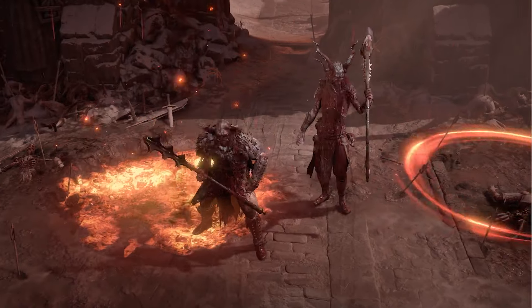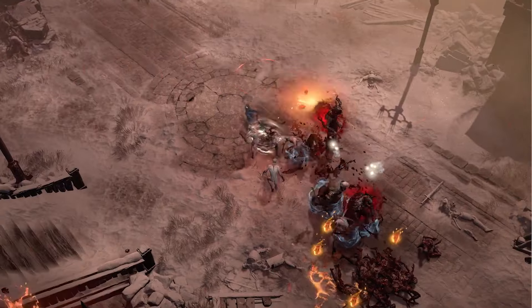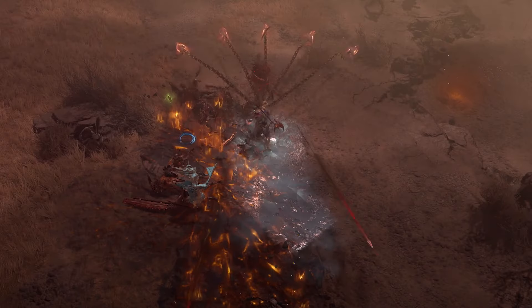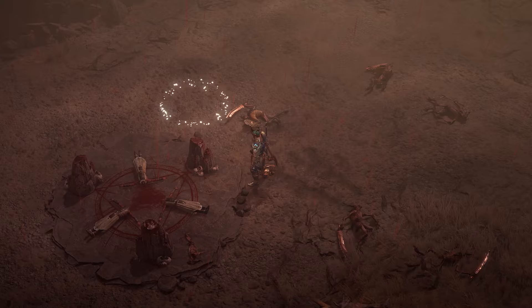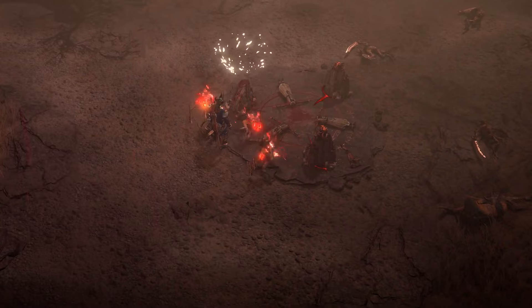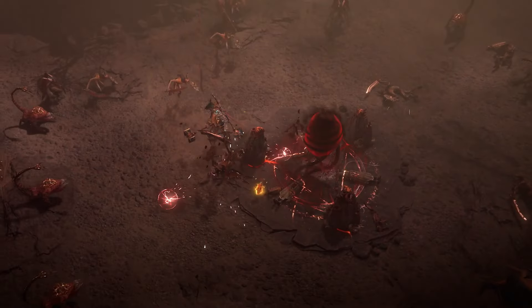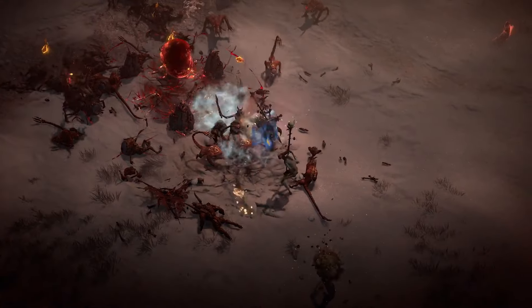In the updated Helltide, for players who are able to stay alive long enough, they'll be paid a visit by the Hellborn — former heroes of Sanctuary who have aligned with the forces of Hell to attack the allies they once fought alongside. Players who are able to take down the Hellborn will be acquiring the materials they need to engage with the new premier Helltide activity, the Accursed Rituals. Located in the Helltide, these Accursed Rituals are botched rituals from the Cultists that players will be kickstarting for themselves, drawing the attention of all the nearby Helltide monsters in an all-out battle.